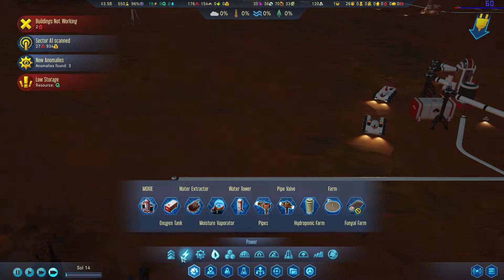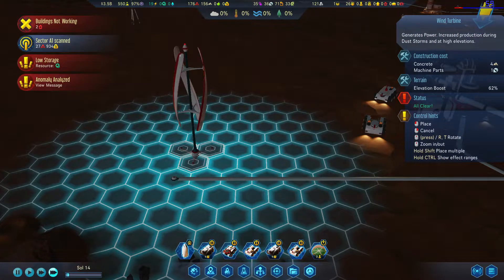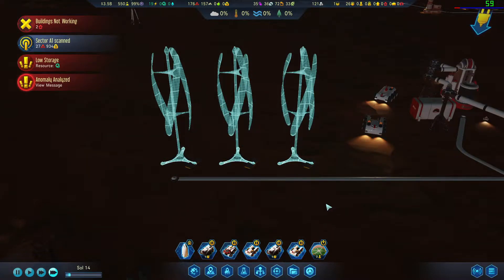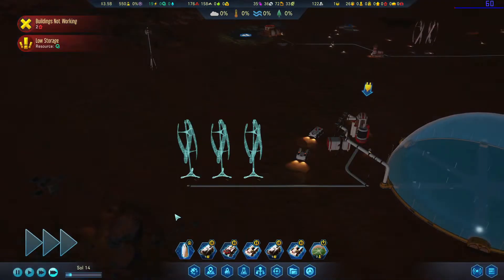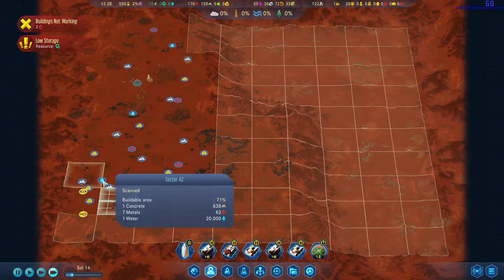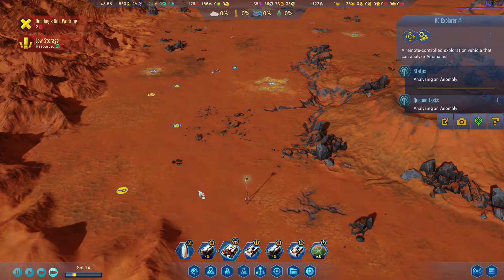Let's do some more power here. Let's do one, two, three — that should get us where we need. We initially were fruitless, but we recalibrated the operating spectrum for our scans and voila — large water deposit! I think that's right there. We got two anomalies right here — scan that, scan that.